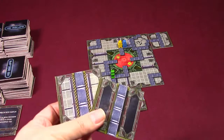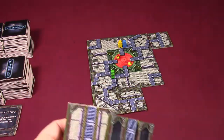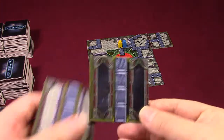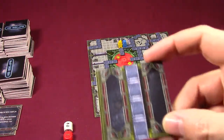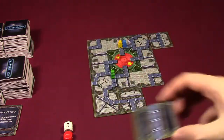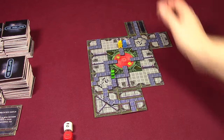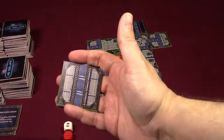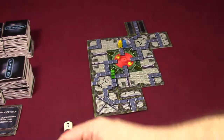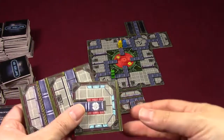Now I have to decide which of my two remaining tiles to play. I can see that yellow and blue are trying to make an escape, so I'm going to go ahead and use this four-tile here, placing it right there onto their path to make their path a little bit longer. I only have one tile left in my hand, so I'm going to draw up two more tiles.